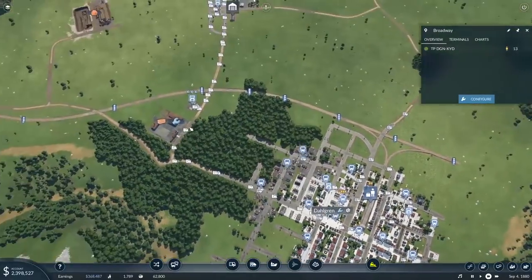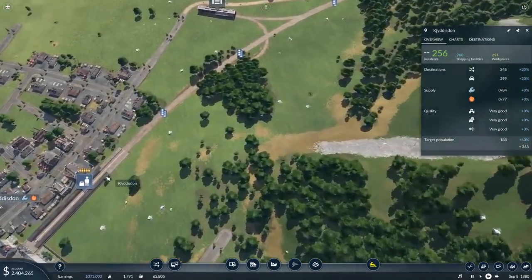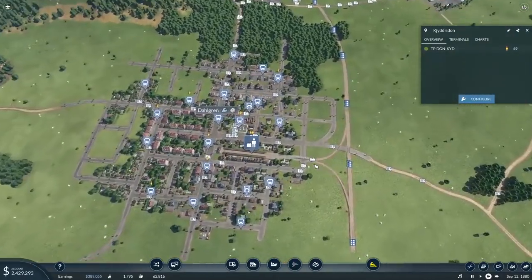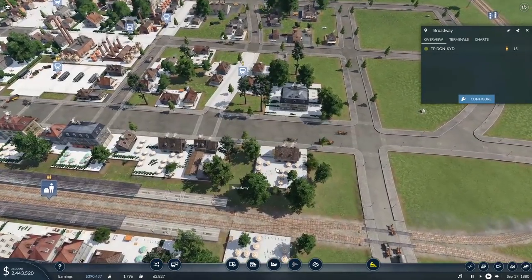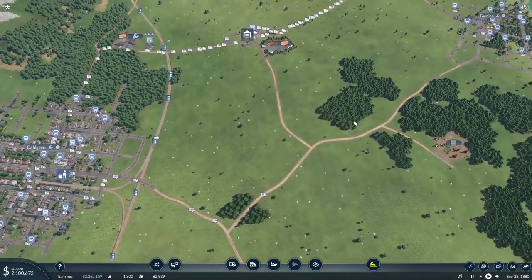And there's going to be people waiting — by the time you did that, there's now 47 people. We could probably do a second train on this run. And I will now change your terminal to terminal 1. There we go. We'll definitely add Fanion as well.